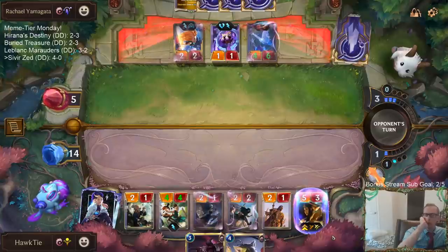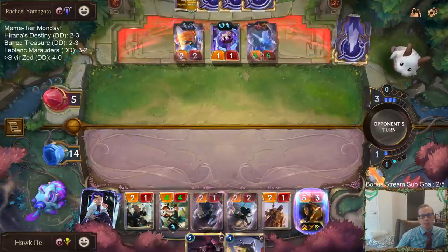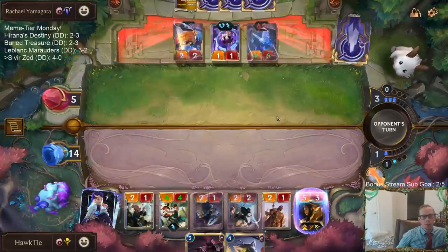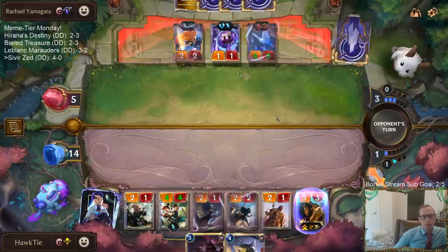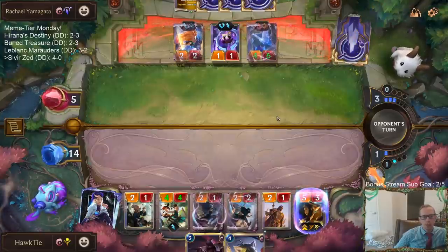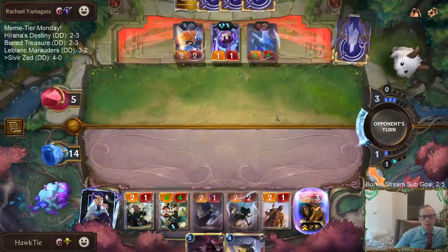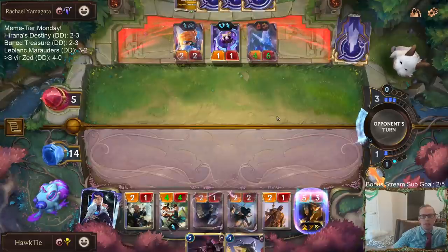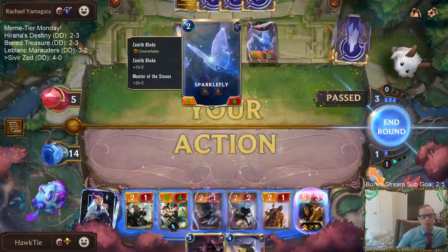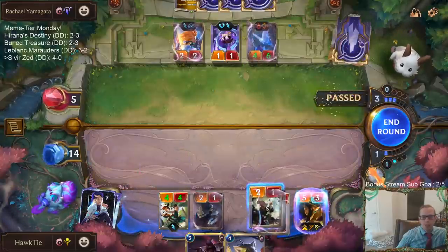They get to block with Mentor of the Stones, it's going to die so they're going to have all the shards - they'll be able to buff up Sparkle Fly even more. If we don't draw Homecoming or Retreat Return, and really it's just basically Homecoming now, we probably lose. Sparkle Fly with Mentor of the Stones, Zenith Blade - they're getting a 4/6 lifesteal elusive, that's not really something our deck deals with very well.